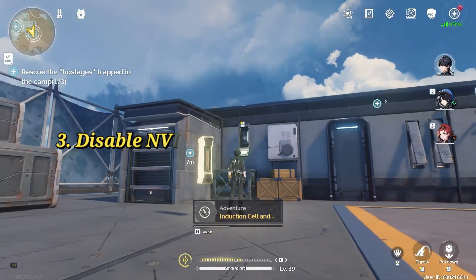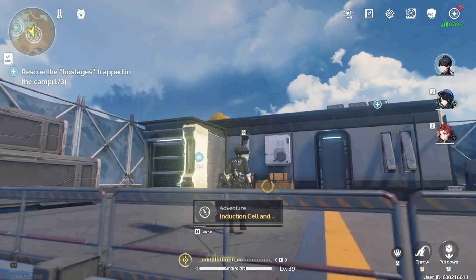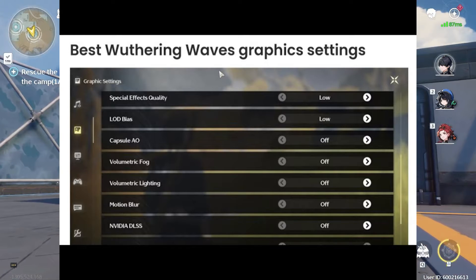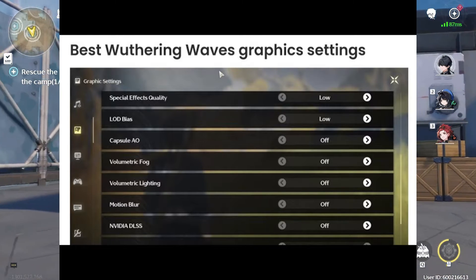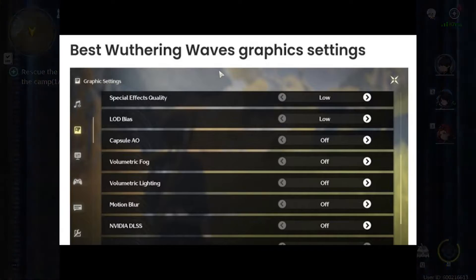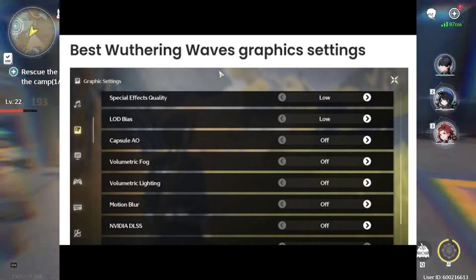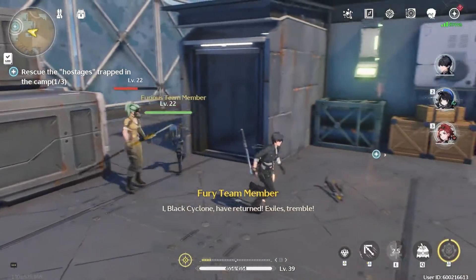Tip 3: Disable NVIDIA DLSS and Anti-Aliasing. DLSS, or Deep Learning Super Sampling, and Anti-Aliasing are graphical features that enhance visual quality but can also put a strain on your system resources. Disabling them can improve performance, particularly if your hardware is not capable of handling these features efficiently.